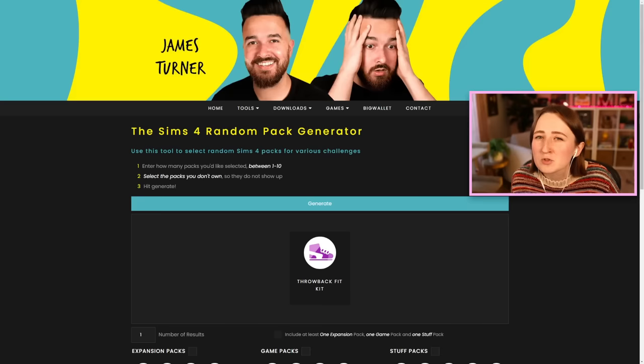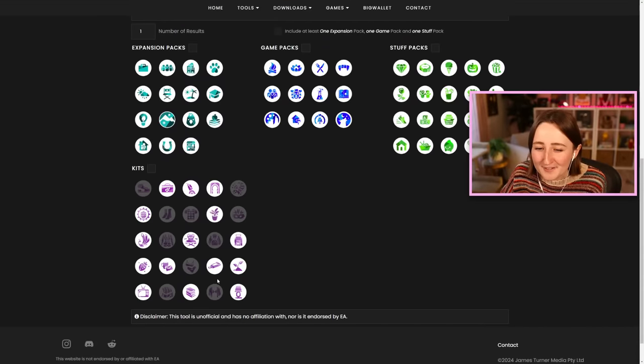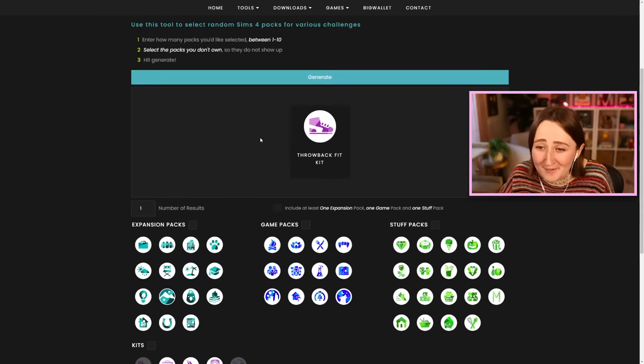I'm kind of struggling with build inspiration today, so I was thinking about just picking a random pack and then trying to build something using it. But then I remembered that James Turner has a random pack generator on his website. So here's the plan: we use James's random pack generator and then we have to build something using just the base game and whatever pack it tells us to use. I did a little test run and got the throwback fit kit, so that's not gonna work. I disabled all of those CAS kits, so whatever pack we get should at least have some sort of build item in it.